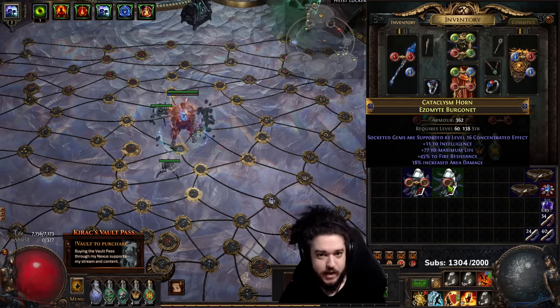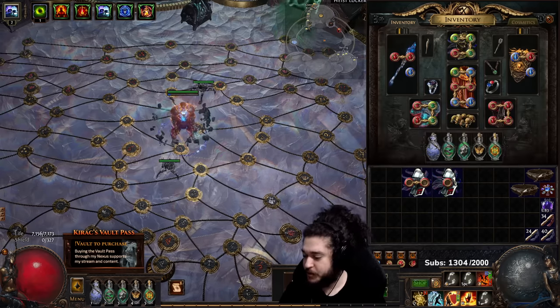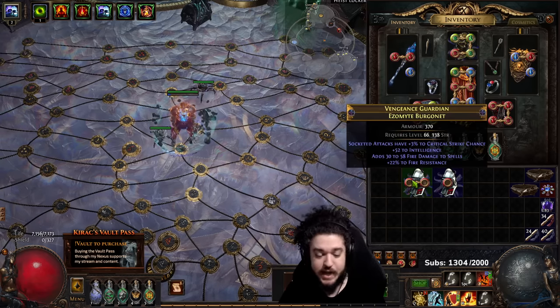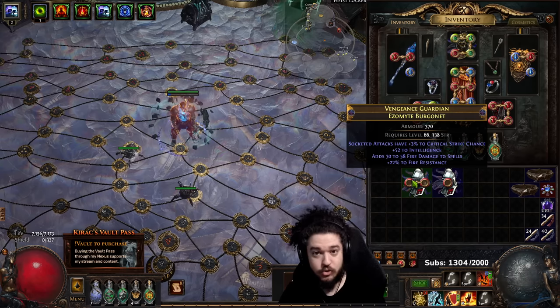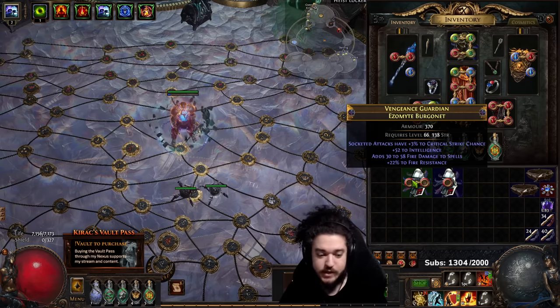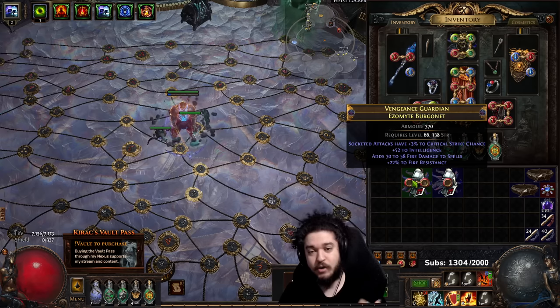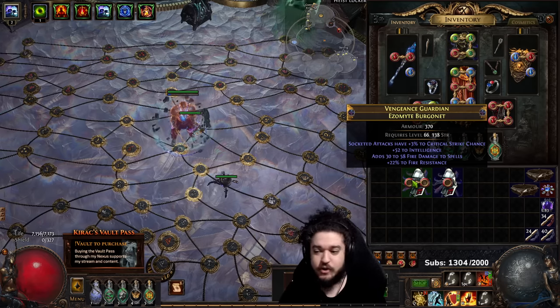For players who play SSF, you're probably very familiar with this method — Harvest Crafting. The reason we're Harvest Crafting right now is Essence of Horror, which is what we used to craft with, was bugged the first few days of the league. The price of it is massively inflated, so we want a more entry-level helmet. Let's go ahead and get started.